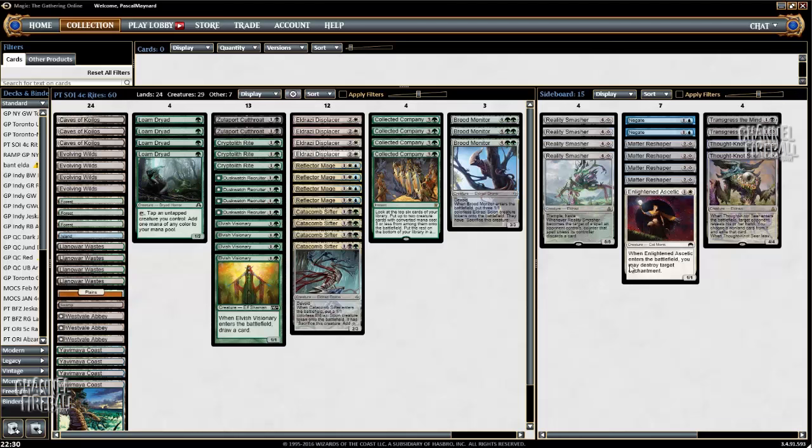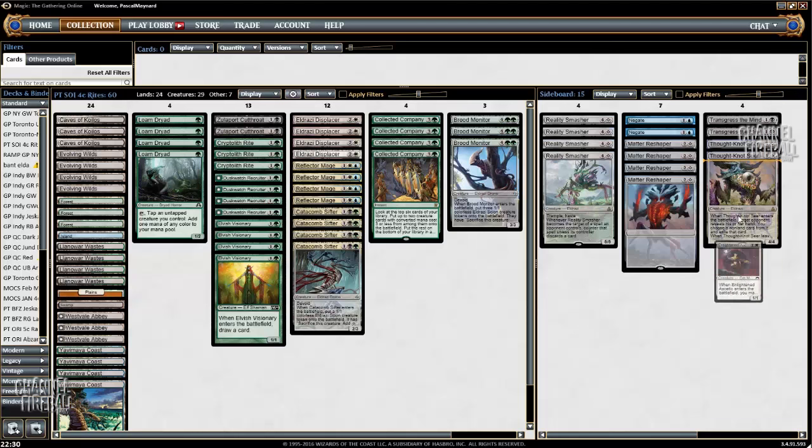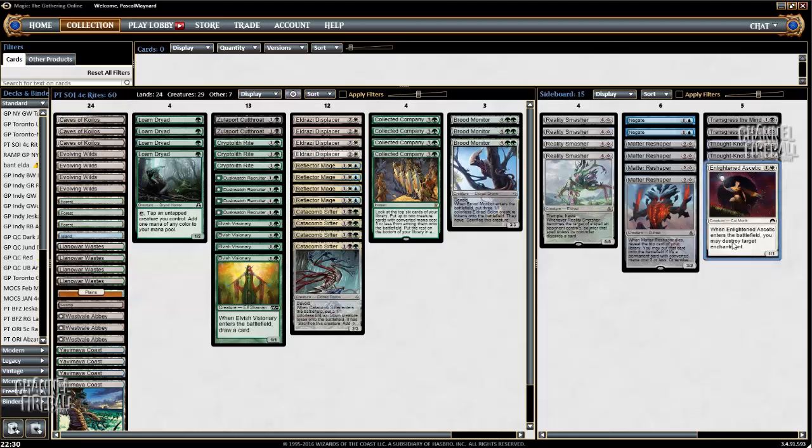The sideboard is actually something you can change and play around with a lot, because it's really hard to build when you have Collected Company — you can't board in too many cards. I think the transformational sideboard against sweeper decks is really good, which is 4 Smashers, 4 discard spells, potentially some Negates depending on how many creatures they have in their deck, and the slot of Mad Reshaper.